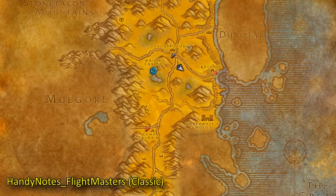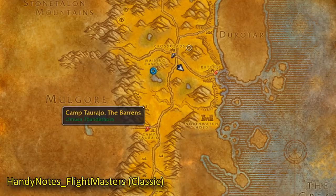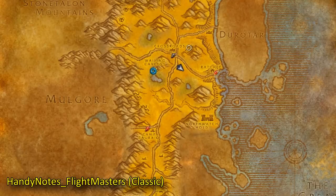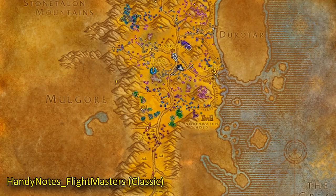Handy Notes Flight Master Classic. I also have a Handy Notes add-on. Despite Leotrix Maps also having flight point indicators on the map, this one will show me the flight paths in a more noticeable red, since I have a lot of other quest add-ons that clutter up my map. It also shows you the flight paths when you open up the bigger map.